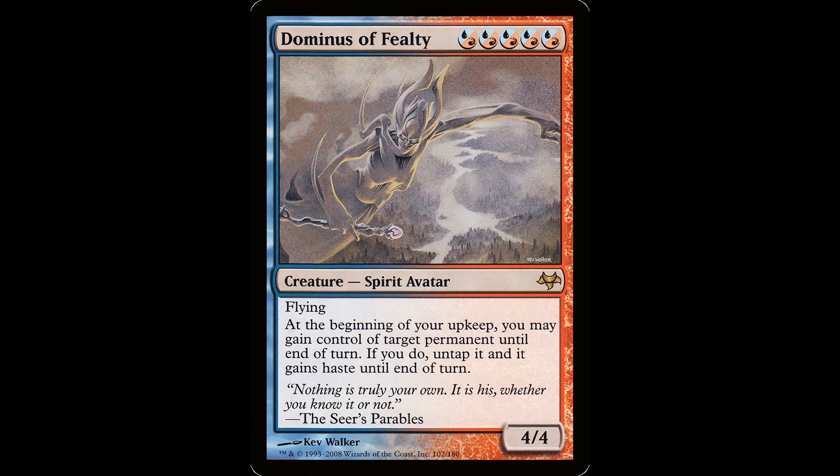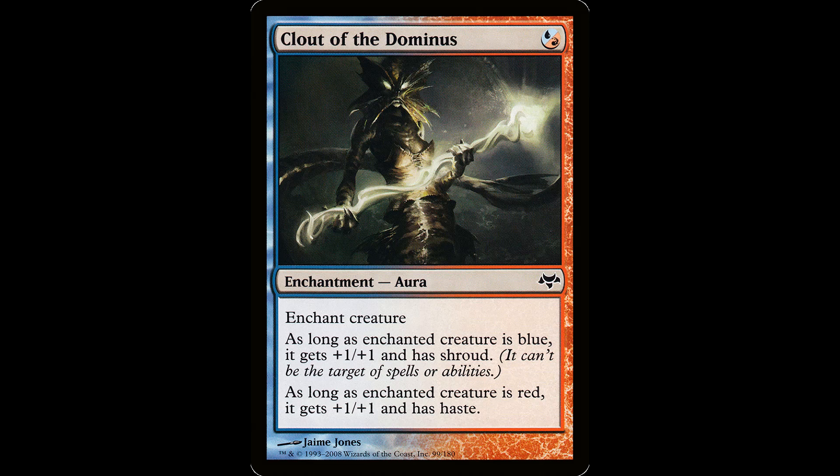Check this guy out — the Dominus. It's five hybrid blue-red mana for a creature spirit avatar, it's a 4/4 with flying. At the beginning of your upkeep, you may gain control of target permanent until end of turn. If you do, untap it, and it gains haste until end of turn. 'Nothing is truly your own. It is his, whether you know it or not.' This guy's the MTG version of Jeff Bezos. My friends hate this thing, especially if I can flash it in somehow — it always eats removal. Not a bad stat line for the abilities. If you can untap with this, you're getting the best thing on the battlefield; that says permanent. Clout of the Dominus is one hybrid blue-red mana for an enchant creature. As long as it's blue, it gets plus one plus one and has shroud. As long as it's red, it gets plus one plus one and has haste. This little murloc found a one-mana Lightning Greaves in the lake — he's getting plus two plus two. Pretty sweet enchantment for one mana, very efficient.